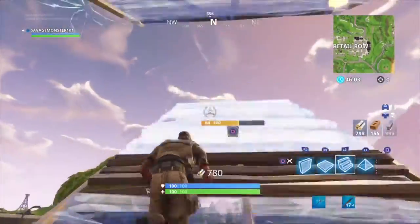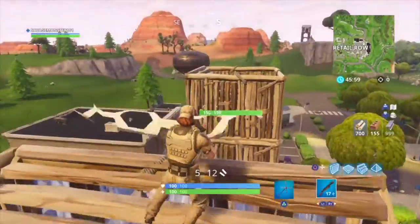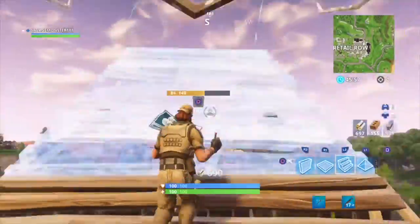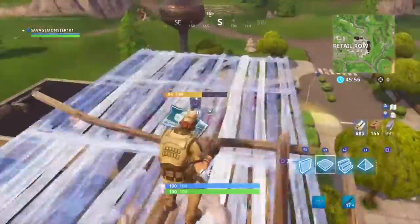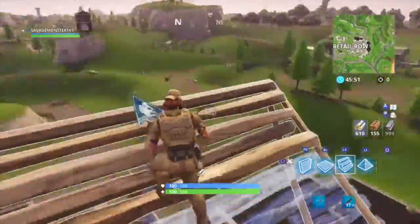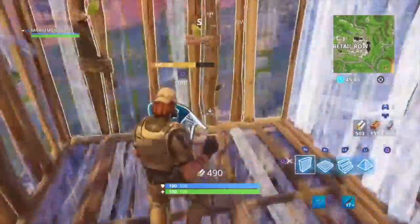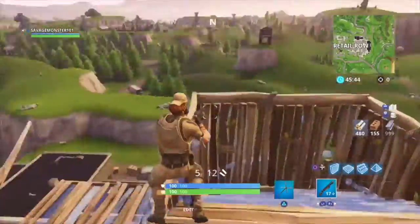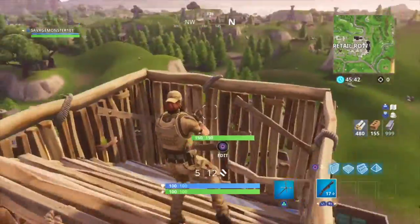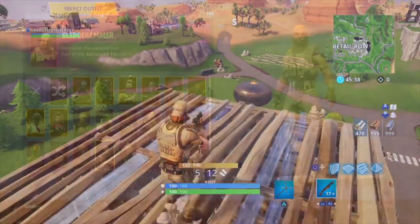Now we're at the same level, and that's at least better than being way below him. That's what I like to do to take the high ground. You can practice this in Playground or in any game mode really — you can do it in Solo, just jump into Wailing Woods. No one will be there; no one ever goes to Wailing.